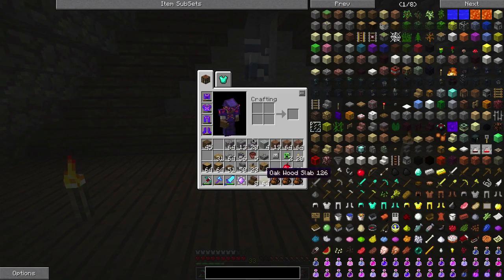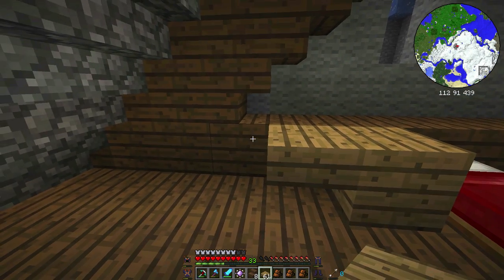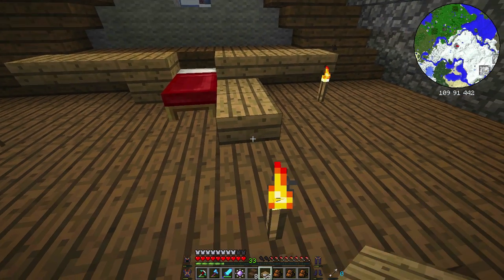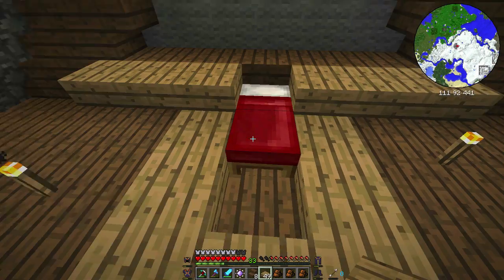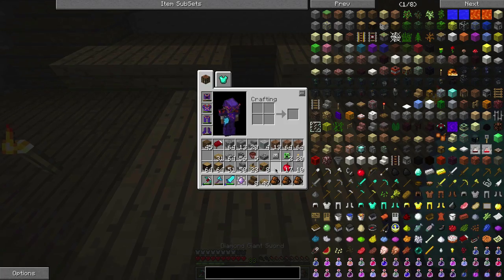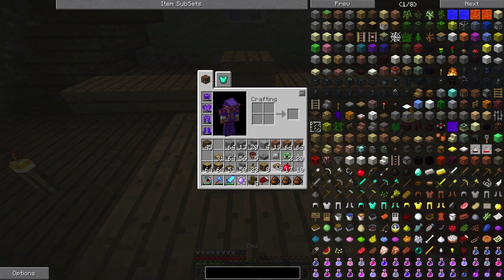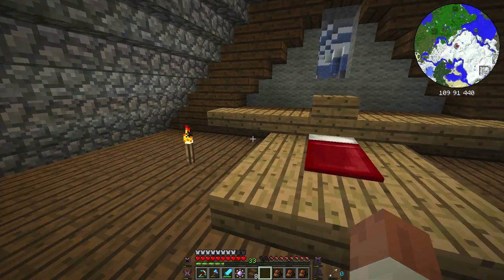Let's get out a few half slabs here and make our bed look a little nicer. Let's bring that out there a little bit — I'm actually going to bring this out one more block. I'm going to knock out the bed and just build up the headboard just a little bit right there. Put that back like so, and put our bed back down. That would be nice.